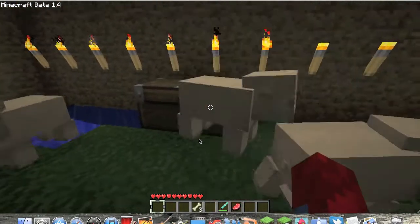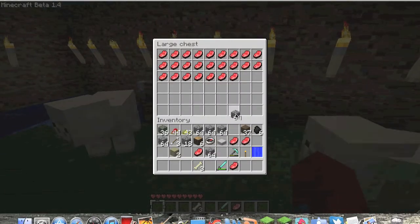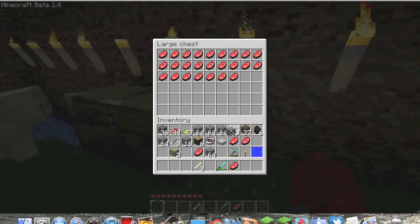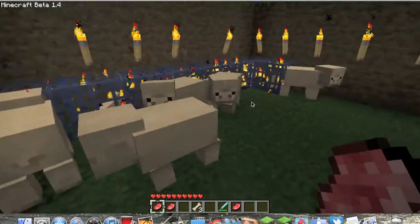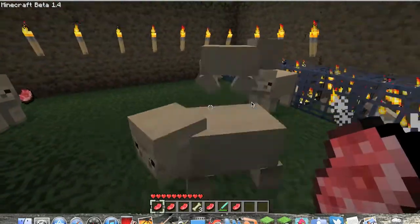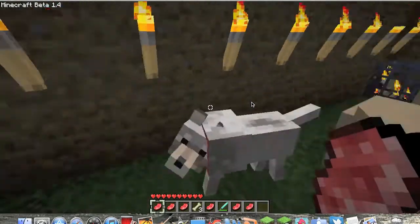Another new thing is cookies. You can create cookies. You put wheat, wheat, and then a cocoa bean. Cocoa beans are only available through inventory editors or you can find them in dungeons, like monster spawners. When you create one recipe, it equals eight cookies and I believe it heals two hearts.